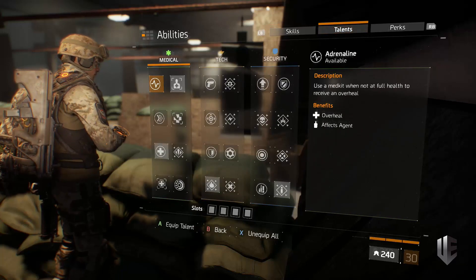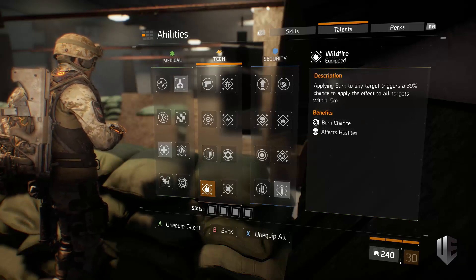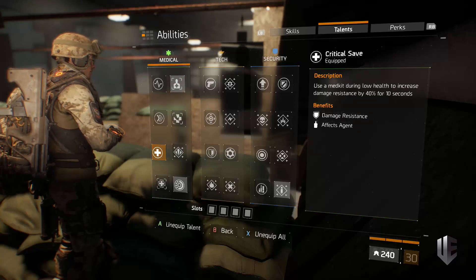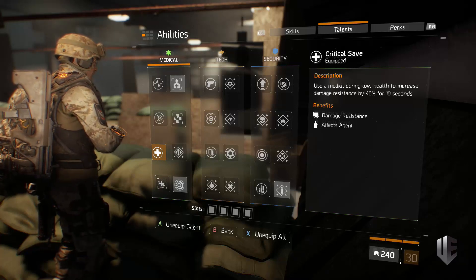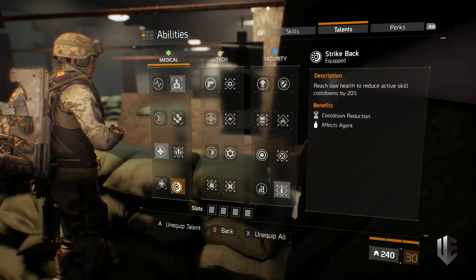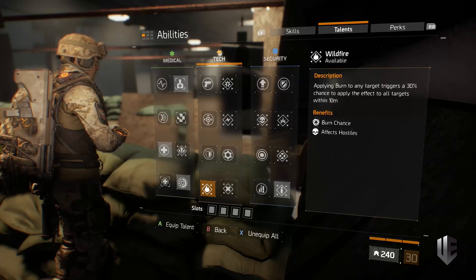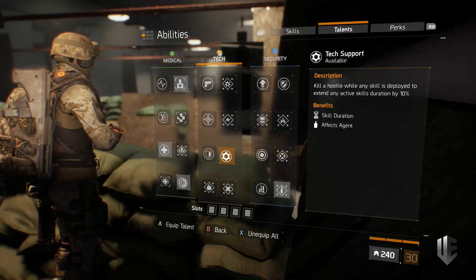For talents: Triage is always running when I'm in a squad. Wildfire is leftover from testing something else — ignore that. Critical Save is essential because the damage resistance specifically against shotgunners when popping a med kit is confirmed to work with other healing methods too. Strike Back is there because I want skills as fast as possible — not only to heal more often and proc Booster Shot more, but also to get Competent active more often. Tech Support is a viable alternative if you're running Smart Cover.